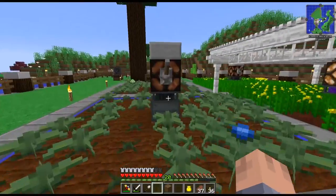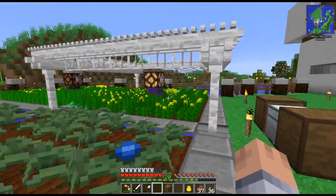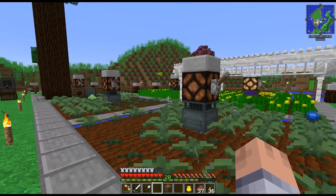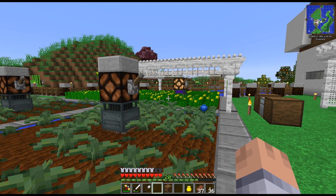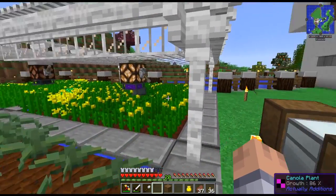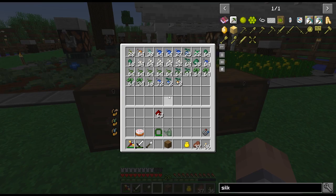These farming stations always draw 40 RF/tick when they're running — that's 200 RF/tick with five of them. With two it was only 80 but I didn't make enough canola. So first what I did is I scraped together all my zombie rotten flesh and so on.